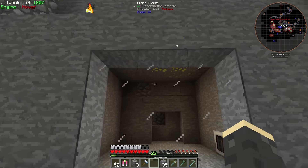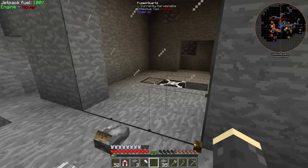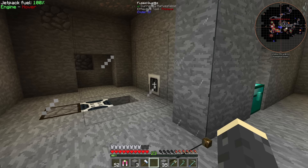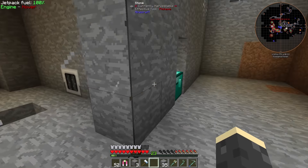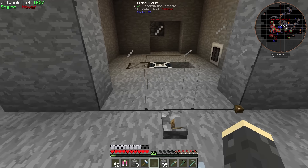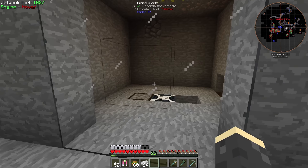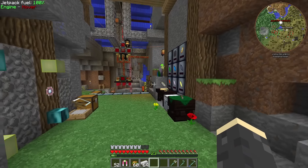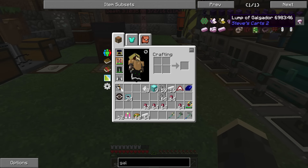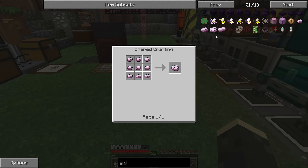Now we just need to hang out and let this thing do its thing. I'm probably going to make another one of these generators and take it up to the skeleton spawner. I need to check if the grinder will clog up with juice. I'm going to let this guy collect up a whole bunch of ghast tears so we can make the Galgadorian metal. We got 23 ghast tears so far - that's not nearly enough but while it runs we can start crafting everything else.